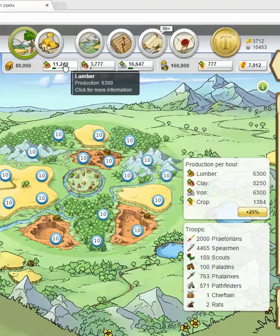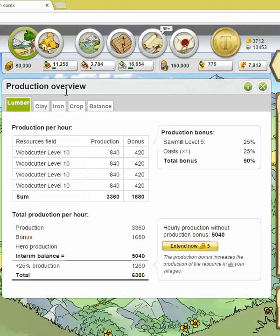If you click here on any one of these resources, it brings up the Production Overview. It tells you how much your lumber fields are producing, shows you your production bonus, and gives you a total production for your village.